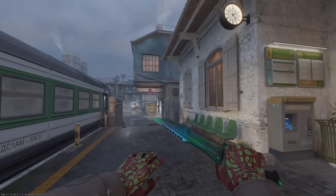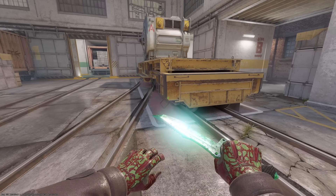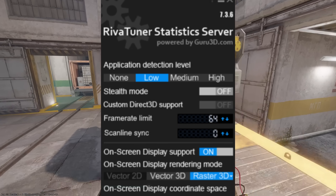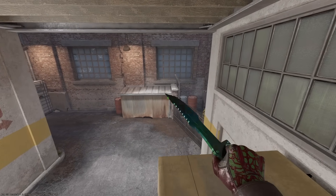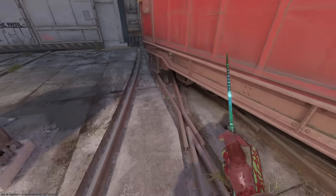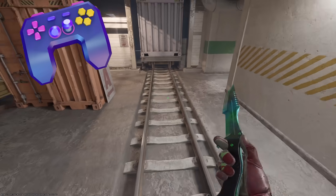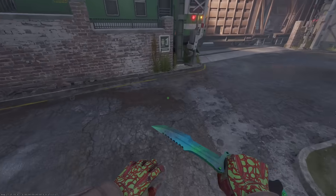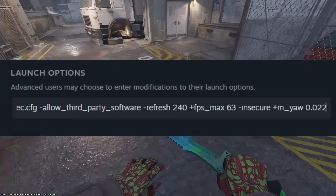Let's break down the CS2 teleport bug before Reddit turns it into black magic. To make it work consistently, you just cap your FPS to 64 — because nothing screams 'best FPS shooter' like forcing your $2,000 PC to run at Nintendo 64 speeds. It works at higher values too, but 64 is where it's more stable, because of course it is — Counter-Strike.